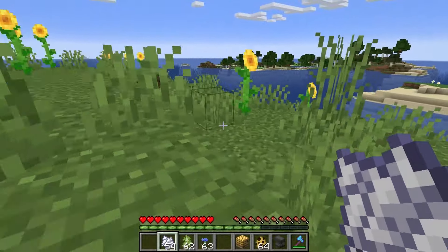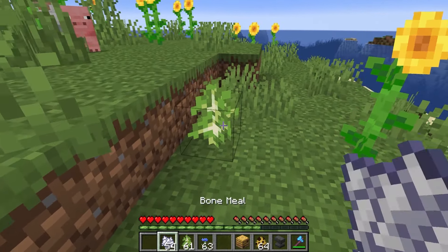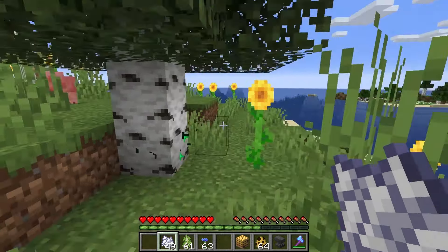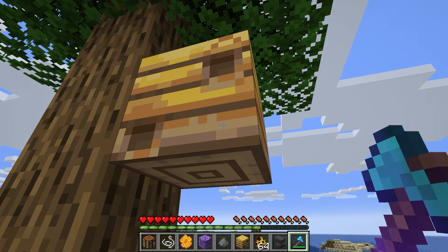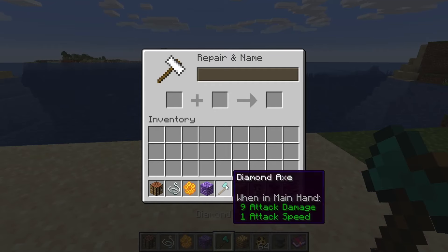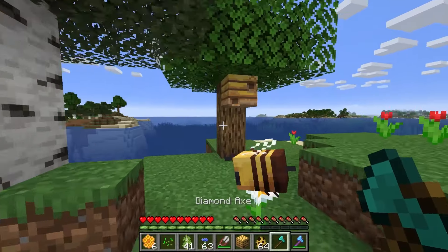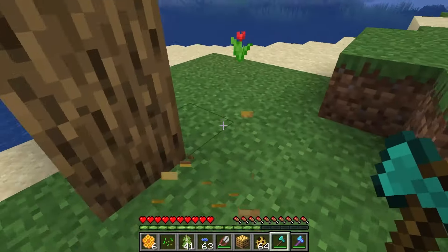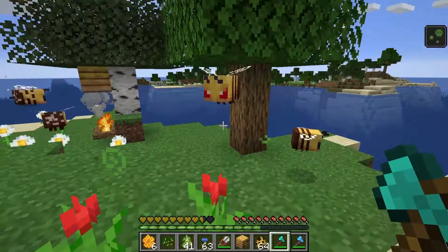If you apply bone meal to an oak or birch sapling within two blocks of a flower, you can spawn a bees nest without having to look for one. If you want to move the bees nest, you will have to break it with a silk touch enchanted tool. The silk touch enchantment drops the block instead of breaking it, and the axe is the quickest tool to break the bees nest. If you use any tool without silk touch, it will destroy the bees nest and the bees will be angered.